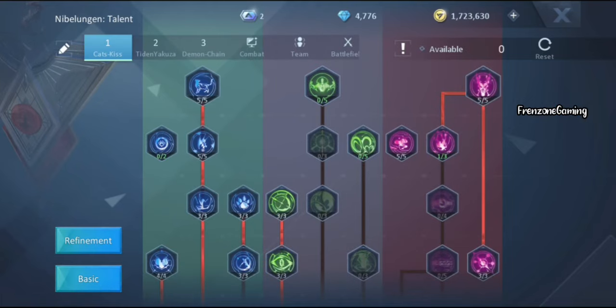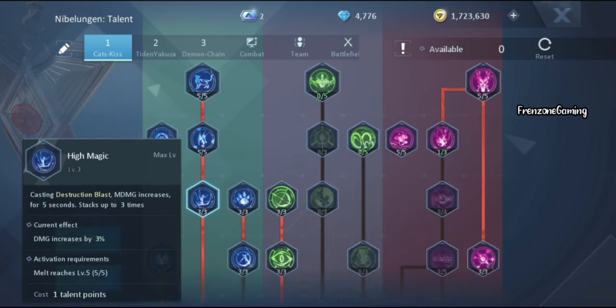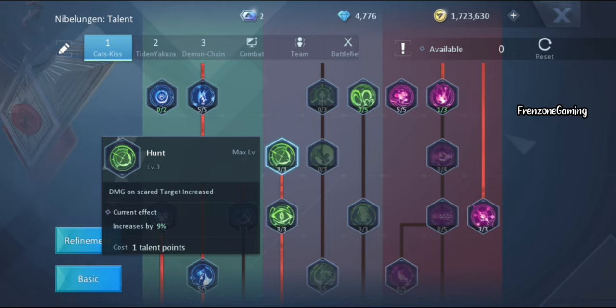When I was below level 100 I focused on Torture, Mac, then maxed everything on the blue side except Smooth Move — movement speed increase is not really helpful; at max it's 30% but I didn't notice any difference. For those below level 100, try and unlock Hunt because at that level Blade Masters' void cooldown isn't as short. If you time Hunt properly you can stun other classes too and deal 9% increased damage at max.